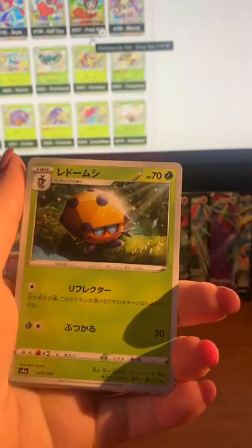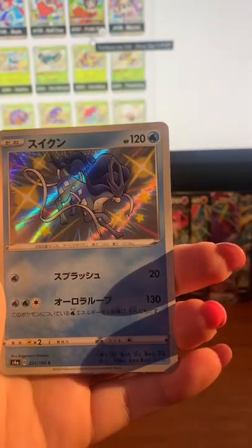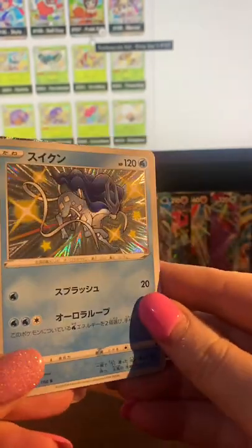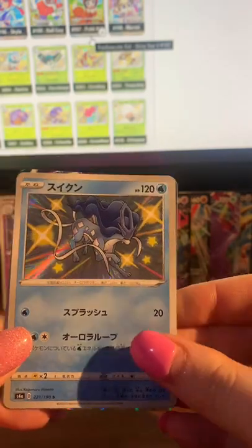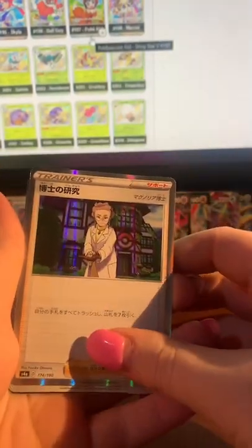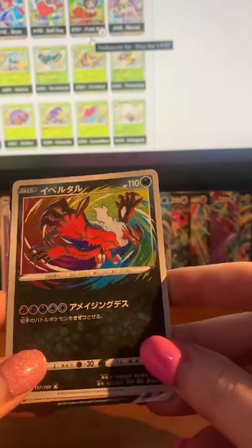Little guy — I think this one's called Dottler. Some sort of incense. Orbeetle — no freaking way! Oh my god, that's beautiful. So this, from what I've heard, is the most expensive shiny in this particular set so far. Man, that's cool! Oh my god, I can't believe I pulled that. We also got — can't think of the name — I actually pulled this one in English. I really like these Amazing Rares. Actually, we did not pull an Amazing Rare in the first box — crazy! I thought you got one in every box but maybe not.